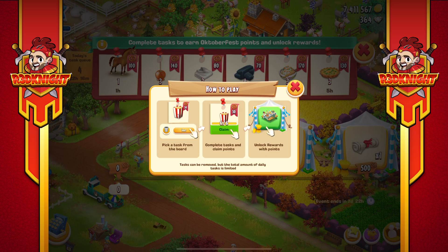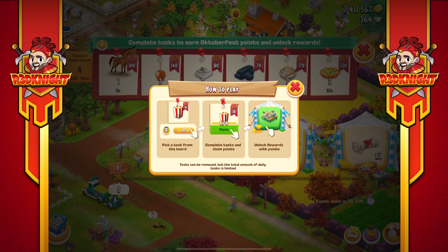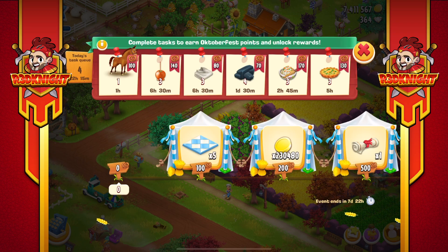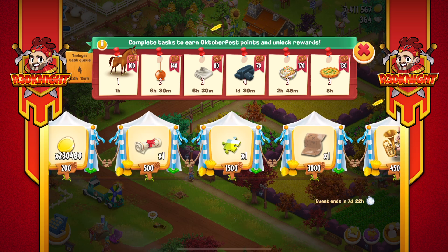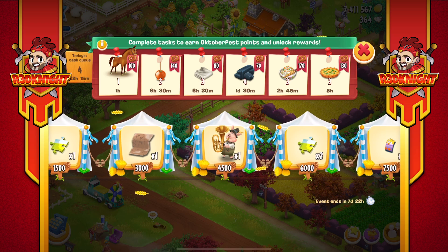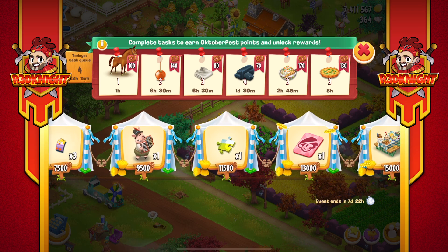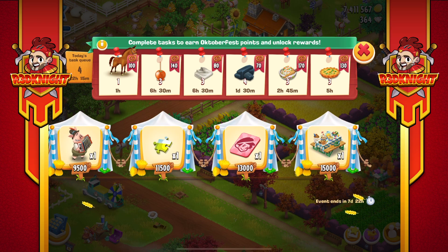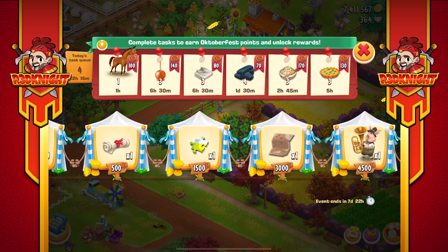First of all let's open up the event. When I click on it, it tells me how to play. Basically what you need to do is look at the tasks and decide if you want to prepare for the task first, then take it and do it. As you do the tasks you start getting points, and the points allow you to get prizes. Some prizes are really cool — I like the pig decoration and the table. I hope I can get enough points to reach 15,000.